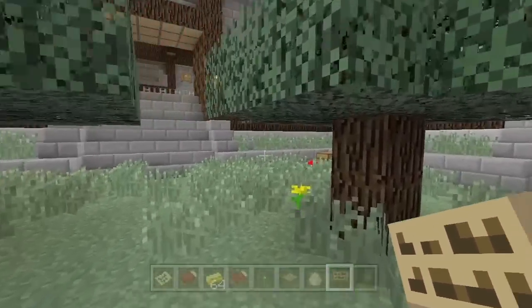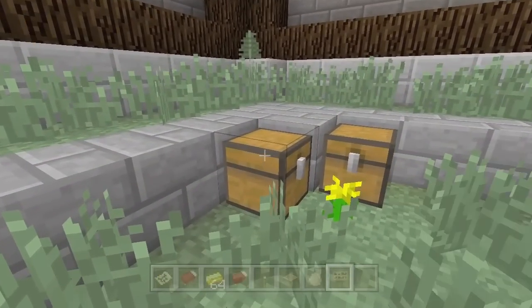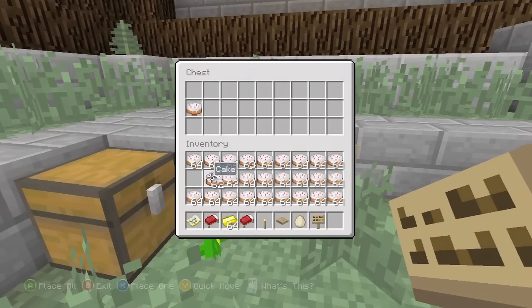The pig's gone! The pig has left the chest unattended, which means I can go and dump some cake in there! You need to hire some better guards, Minecraft Design.